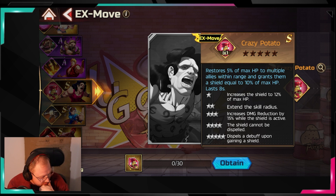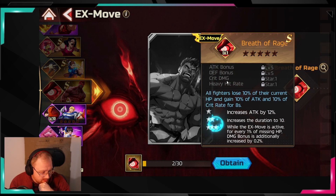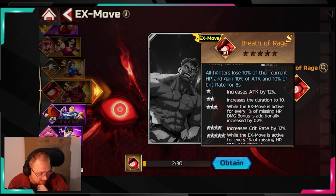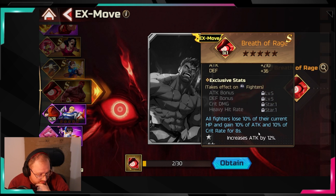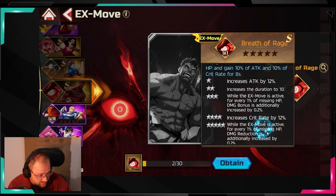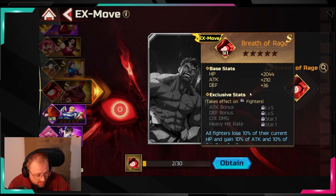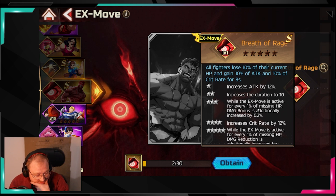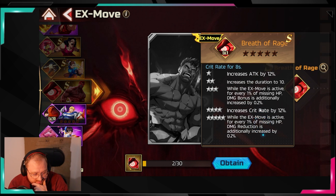Next is the Madriu move Breath of Rage. All fighters lose 10% of their current HP and gain 10% attack and 10% crit rate for 8 seconds. If you want to burst everything down quickly this is great, but long-term I'm not convinced. They don't show the cooldown timer, so if you can't use it immediately in a fight, and you're sacrificing HP constantly, I just don't think it's good — especially against bosses.